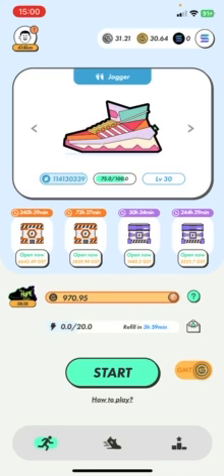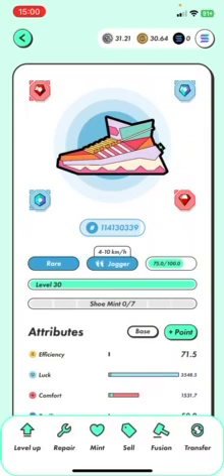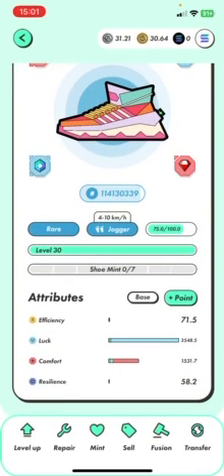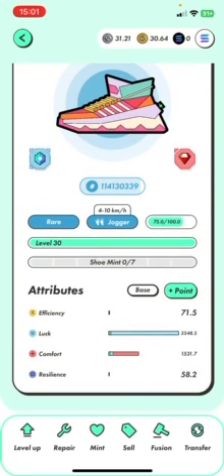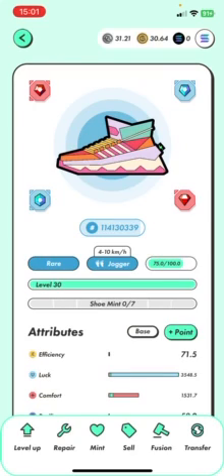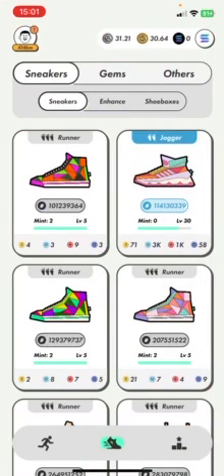It takes a lot of patience when you've got level eight and nine boxes because there's a lot of time to wind down. Here's the shoe I have. I'm looking to change the comfort gem at some point from level four to level five, or possibly move the level five to level six. But the price of GMT is really low at the moment, and the gems have fluctuated to about the same price, so there's more GMT per gem now. It's not really cost effective to buy in right now, especially with Bitcoin in this bear market dip.